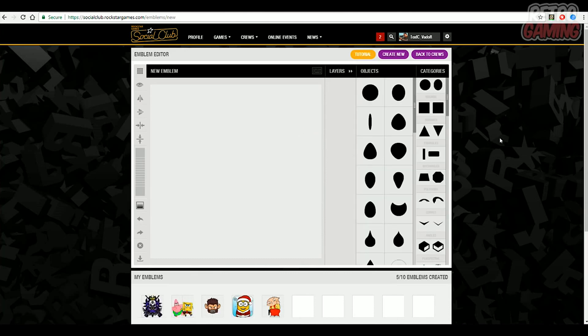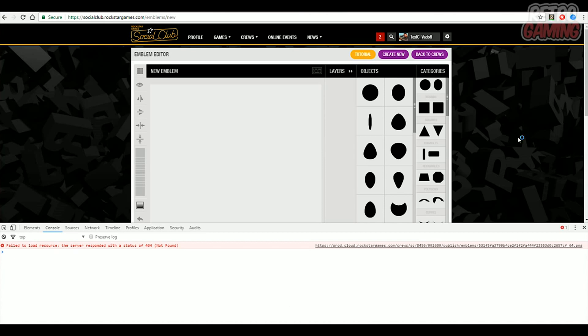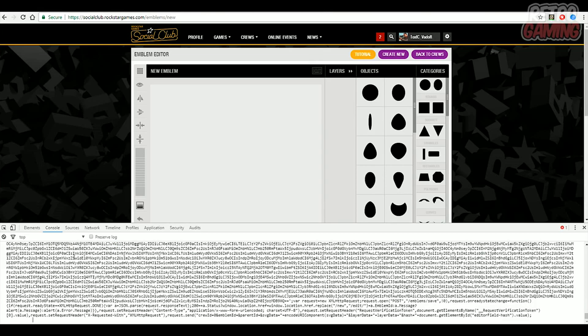Now once you have done that, press F12 on your keyboard. Then go over to the console tab. Then right click, then paste as plain text. Now it may take a second for the entire code to paste in just because it's such a long line of code. But once it's been pasted in, go ahead and press enter on your keyboard.